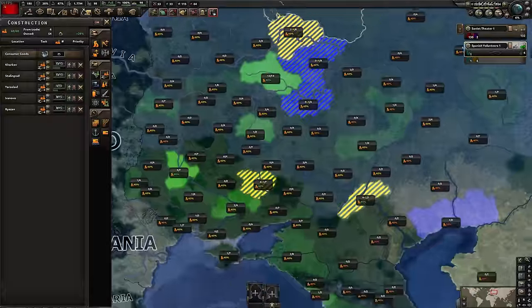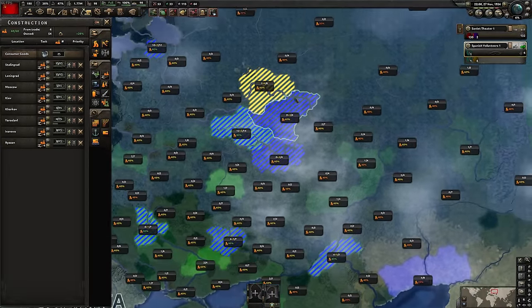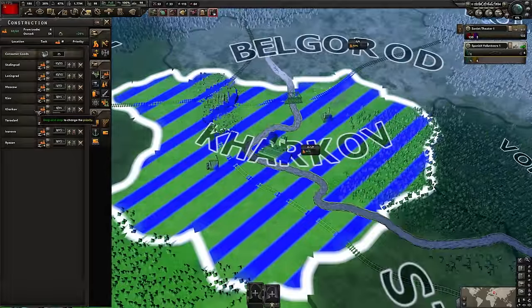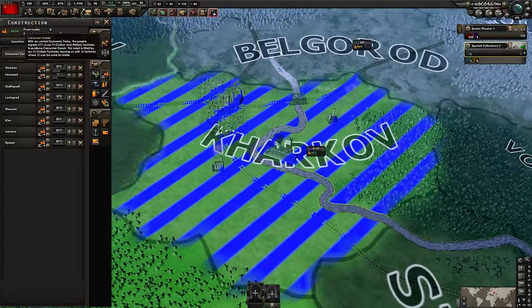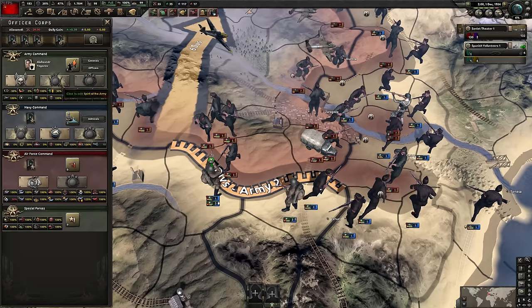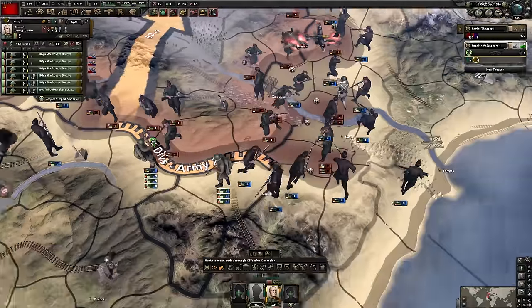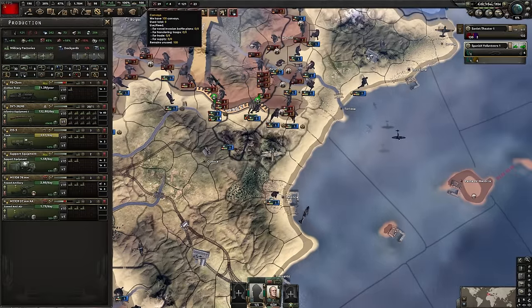Now we've got Dispersed Industry 1 - we've got more building slots. We can build in the areas that have got the higher level of infrastructure, and that way it just saves you a bit more time because you're building in areas that have the higher infrastructure levels. Always a good idea to go for this one early because it gives you ticking air experience - the earlier you get it, the more you benefit from it. Also professional officer corps is really good for gaining XP as well.